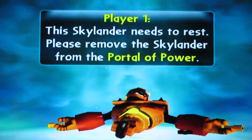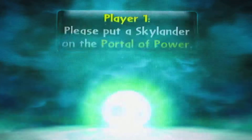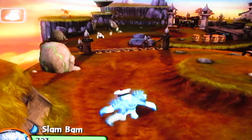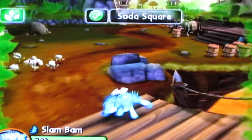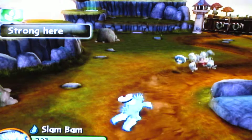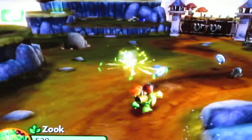When he died — what happens when you die, you can press C to restart the chapter. But since I'm smart, I'm gonna put in Slam Bam. Here's a cool trick with the portal: basically all you gotta do is wave your Skylander on top of the portal. Now I'm going to switch from Slam Bam to Zook, which is a life guy — locked and loaded. He has a big life, look at him.